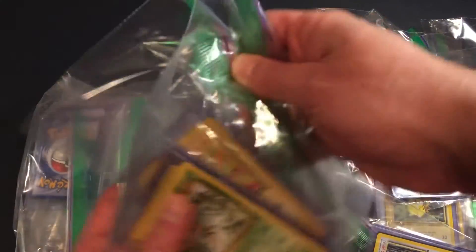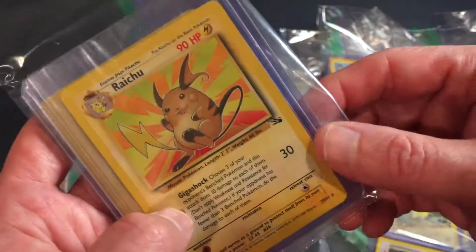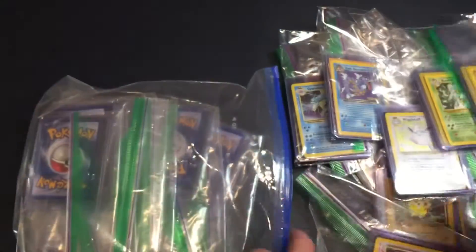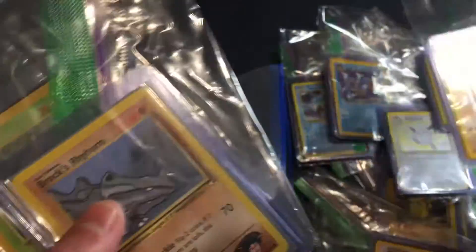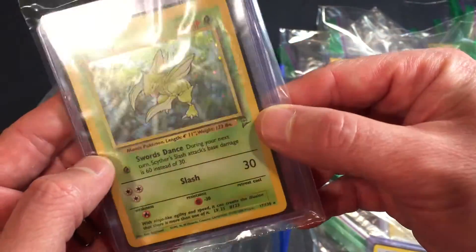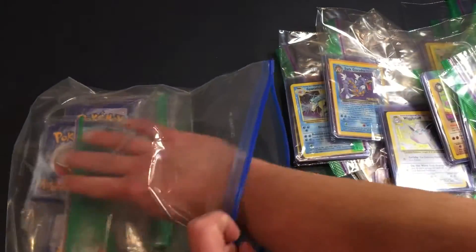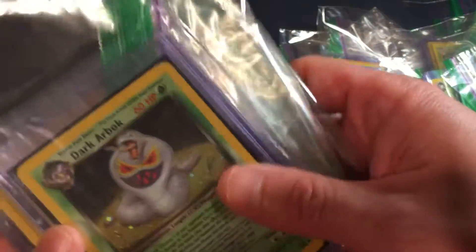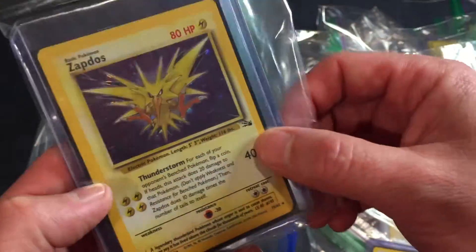I've got tons from the Japanese first edition too — original, original. There's Beedrill and the whole evolution. Raichu and the whole evolution — that's from the Fossil series, first editions. Dark Primate, Rhyhorn, Scyther — that's a base set two, original series and first edition. Dark Arbok, Rocket. Zapdos, Fossil — never been played.